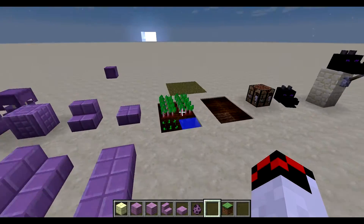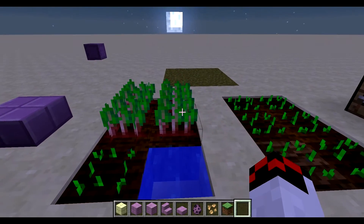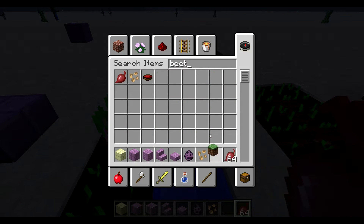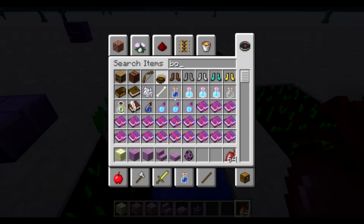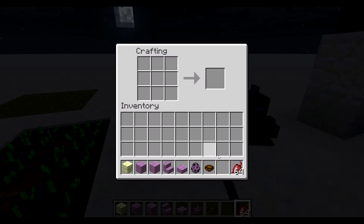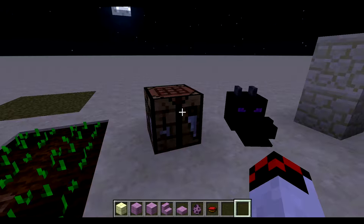Next we have the new beetroot crop. As you can see, there are seeds you can place down. I've heard you can hoe grass to plant them, but I haven't been able to test that yet. When it breaks it drops the crop. We can also make beetroot soup – if you arrange it like this in the crafting grid, it will make you a beetroot soup.